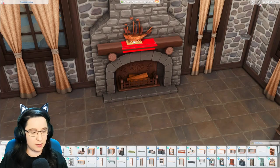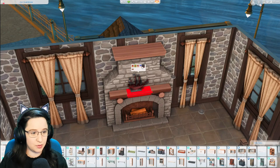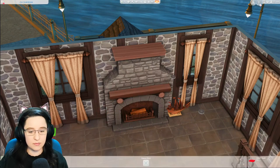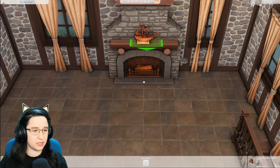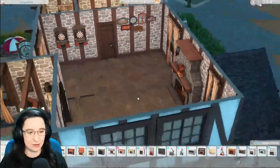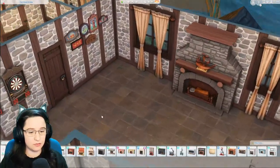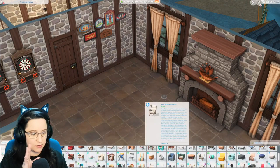I wanted to put this little ship up here on the mantle — not on top of the actual fireplace but up here using my little red shelf. That was a struggle to get up that high but it looks perfect! I wanted to get a fireplace up here — it just seemed fitting for an older building like this. I feel like there would be fireplaces everywhere, but I don't really have room to add too many.